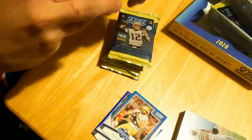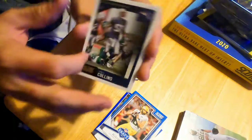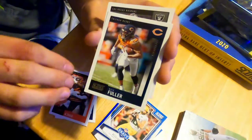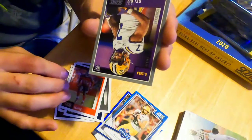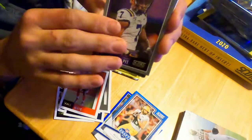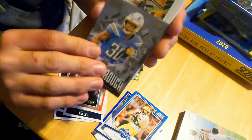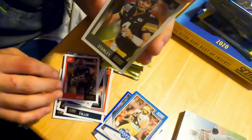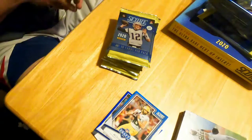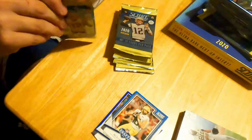We are into our fourth pack. Jamie Collins, David Njoku, Kyle Fuller, Tyrell Williams, Devin White. Grant Delpit. We got an Austin Ekeler Breakthrough, a Celebration Packers card, Zach Moss, and a Nate Stanley. It would be nice to have something good in here. Six packs left — let's see what we can do.